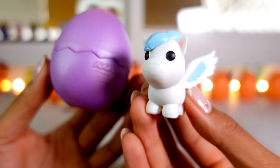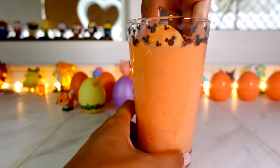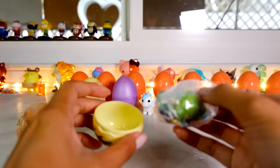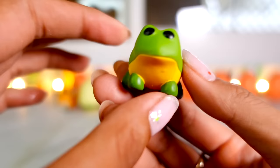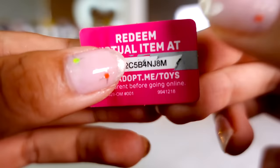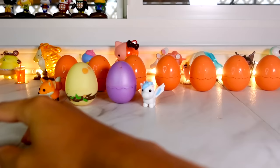Let's put our winged horse and purple egg in the back and open up another egg. It's definitely a woodland egg again. Let's hatch it — it's not a red fox this time, it is a bullfrog! He's so much cuter as a figure. I'm not a big fan of these in the game but this guy's actually really cute. Here's the code that comes with the bullfrog — if you redeem it, you can receive a froggy hat in the game.